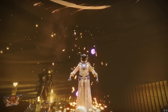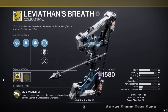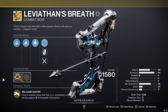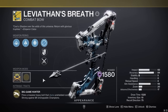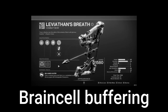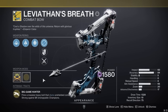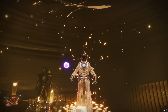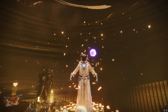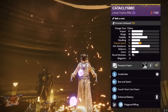To everybody out there that was telling me to use Leviathan's Breath inside of this week's GM, you are right. The funniest part is that I was having a really fun time with it and I don't even have the catalyst. I don't use this thing — when I finished the quest for it way back in Shadowkeep, I put it in the vault and literally never pulled it out until this week. Even without the catalyst, this thing was still putting in really good work, and I always like to find situations for certain weapons to shine instead of using the same ones everywhere.